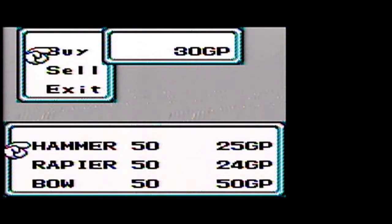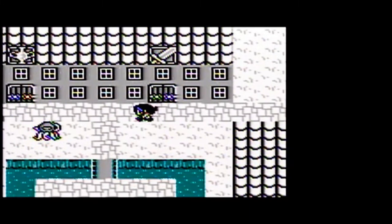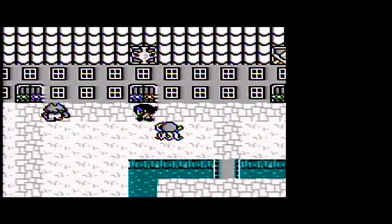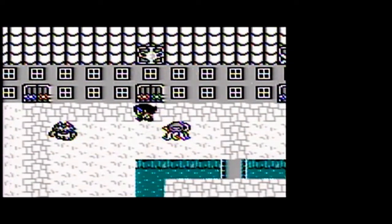Here we want to buy a bow. Bows are kind of fixed-damage weapons — projectile weapons. That'll be good for the first boss we encounter, because the boss can counter melee weapons. Here we have item shops, where we can buy armor. We also end up buying a stat potion there. I'll talk about what those are in a little bit.